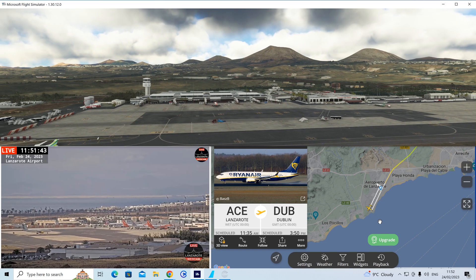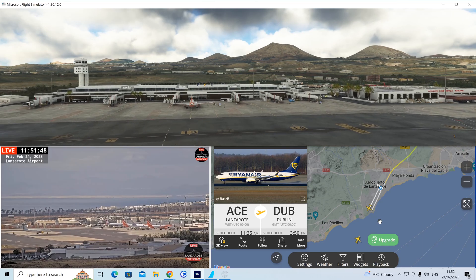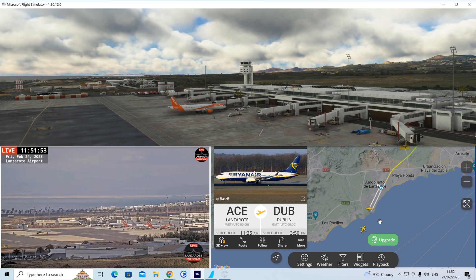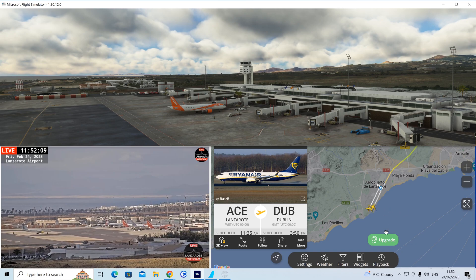Let's have a look back at the apron — that's stationary. All we have on the simulator injected into the sim is the EasyJet. That is one of the planes there, but there are actually two there at the moment. I'm not sure what the other one is, but it tallies up pretty well.